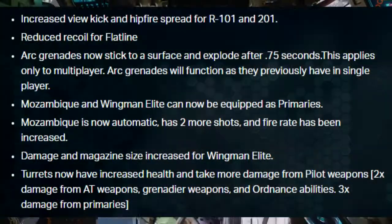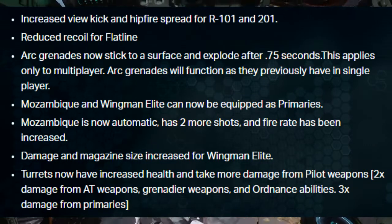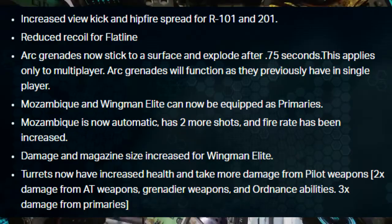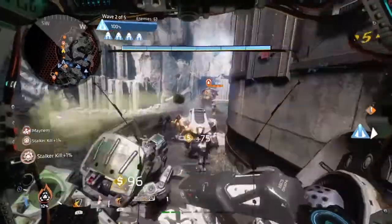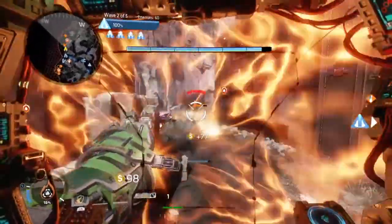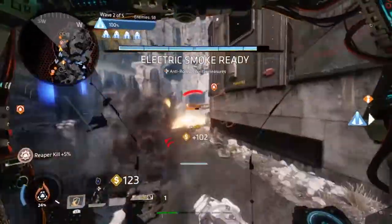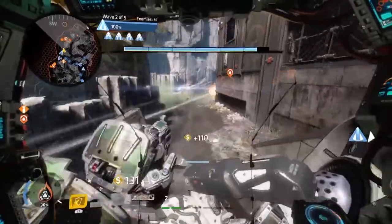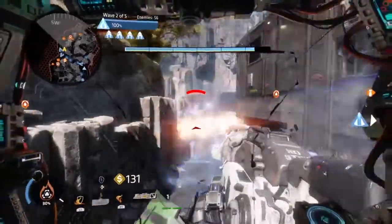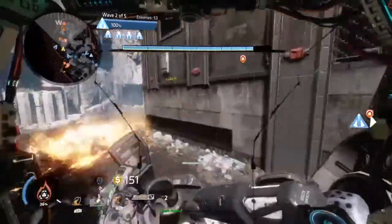For the weapon changes, Respawn will now increase the view kick and hip fire spread for the R201 and R202, which will hopefully make the weapons less dominant in close range fights. The Flatline received a reduced recoil buff, meaning it will hopefully be able to fire at better ranges and be a bit more consistent, since the recoil is really ridiculous to control compared to other weapons. It's understandable since it's a hard-hitting full-auto rifle, but the recoil shouldn't be that strong for an assault rifle.